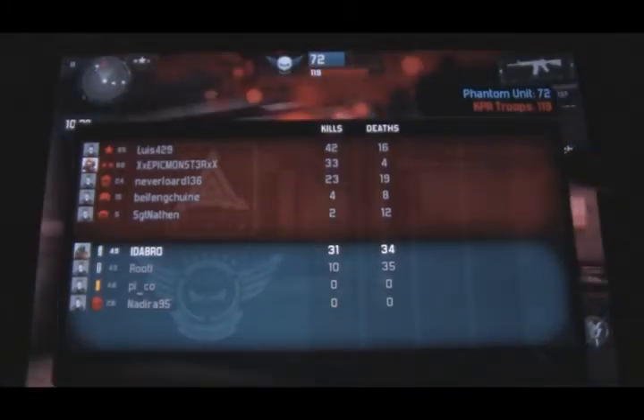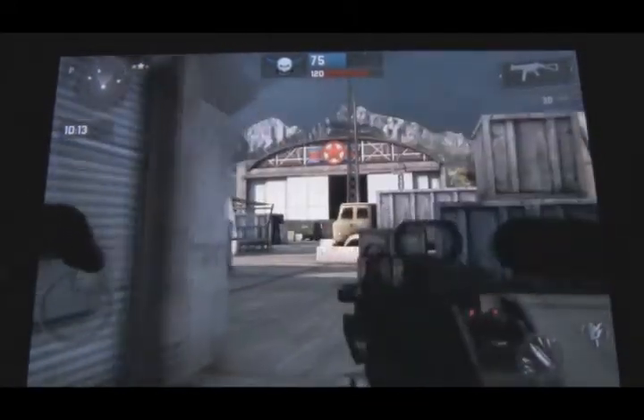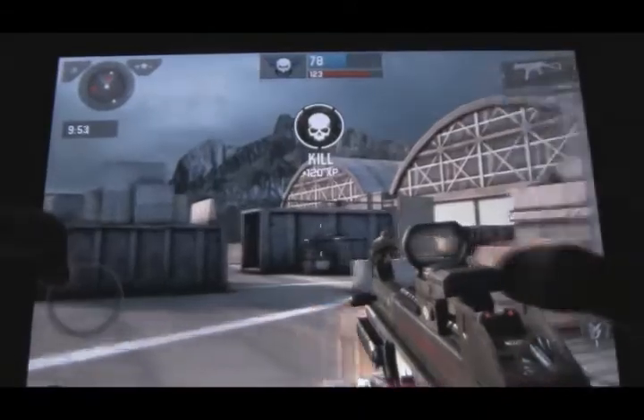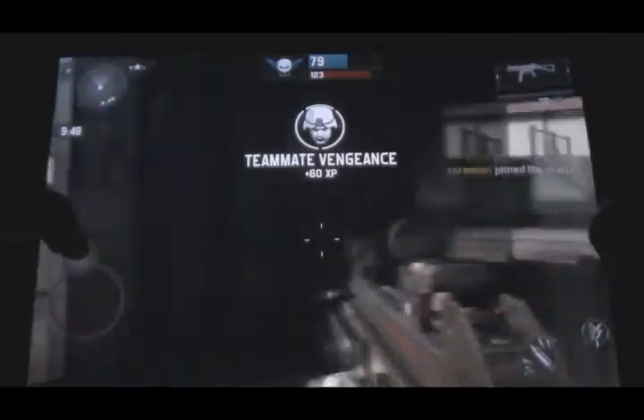It's us three versus their whole team. There's four of us now. Do you ever use Red Dot Sight, the attachment? I used it on my first gun. It's kind of helpful. I didn't even realize it was there. That was when I first started killing more than I started dying. It's because I can go and shoot people and they can't see me on the map.